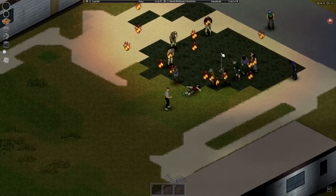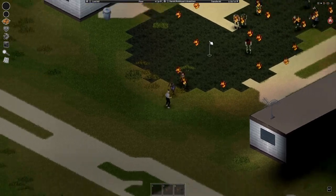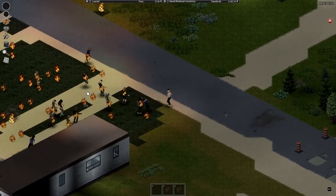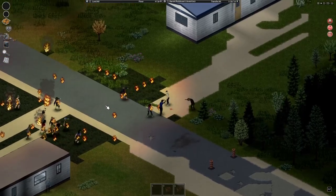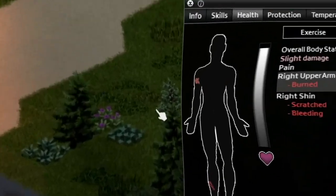So have you tried using pipe bombs? You throw one at a horde, they catch fire, nothing happens — bummer. You might have even tried other things like motion sensors or timers but nothing worked; they just catch fire and you have to wait for them to die.